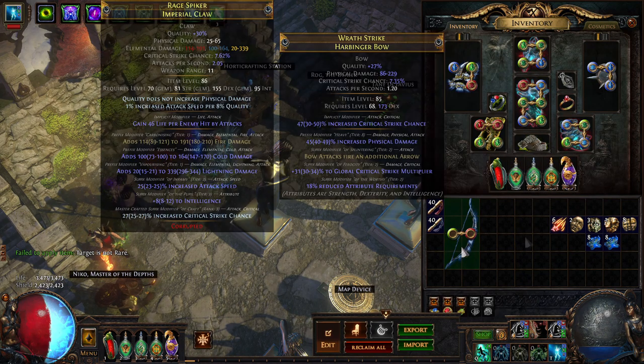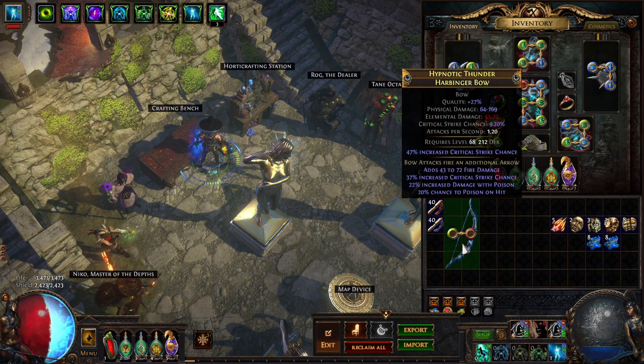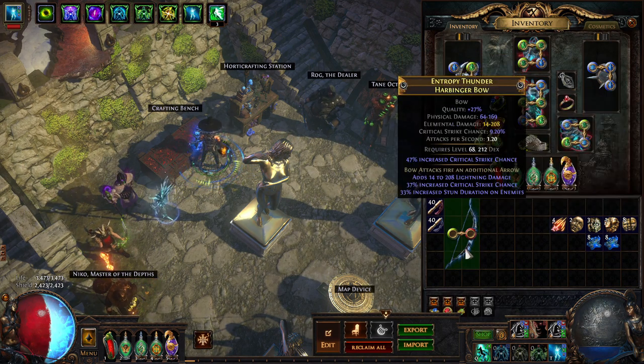First thing is to turn it rare with a regal, and then use perfect fossils — just a couple — to get the quality up. Now we want to go ahead and use some essences. We're guaranteeing more crit, because the base of this is high crit.